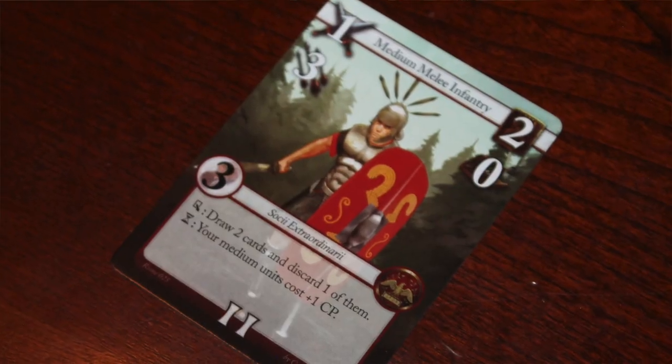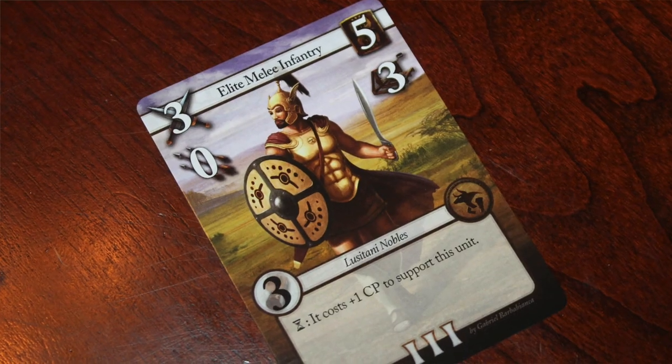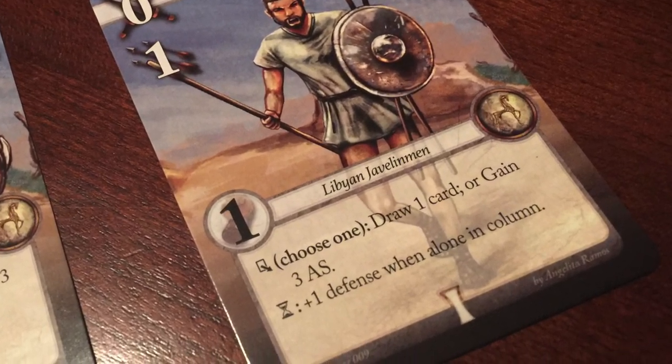Every card has certain triggered abilities. Some are persistent abilities — indicated by a hourglass symbol meaning they're ongoing — and you get them every turn at a specified phase. Some cards have an ability that triggers as soon as you put the card down. Critically, if you cover up a card, you lose the ability of that covered card. You only get the ability from a card that is visible.